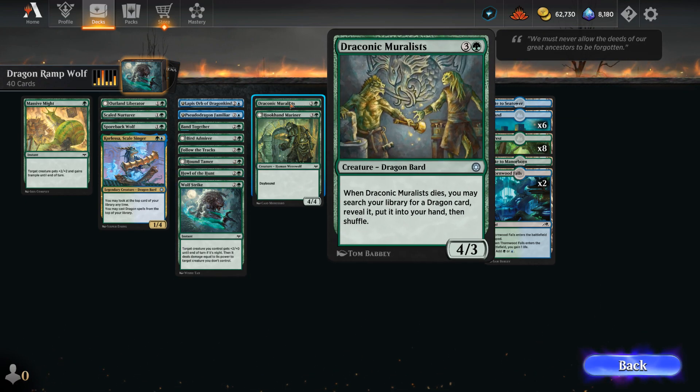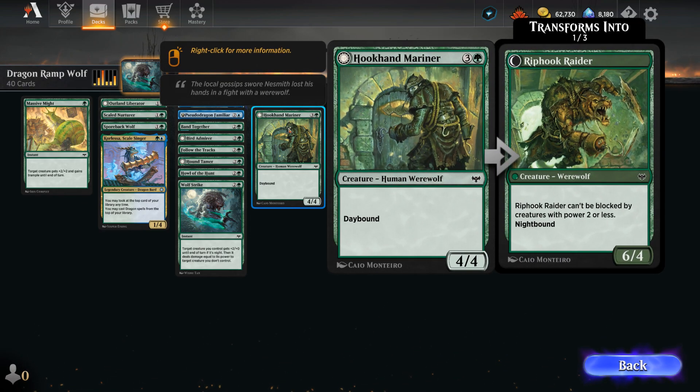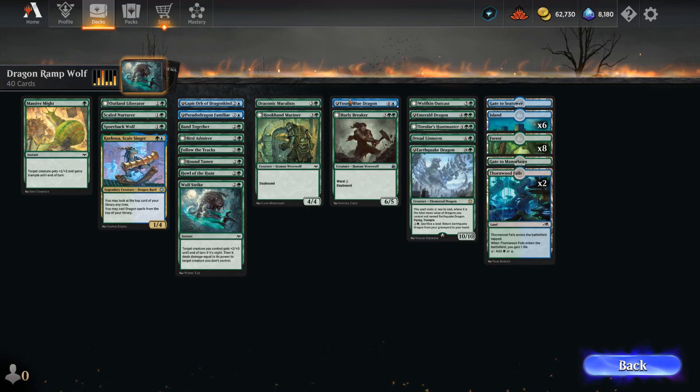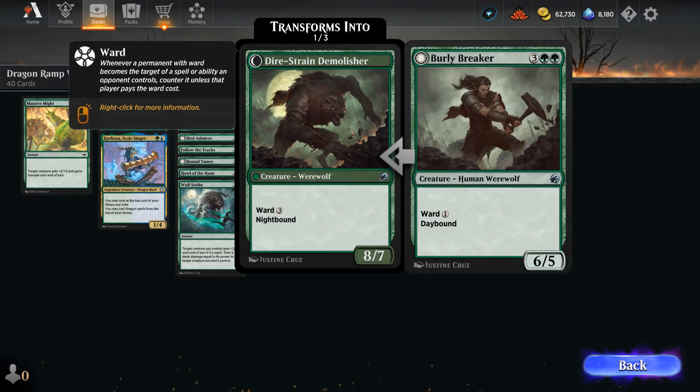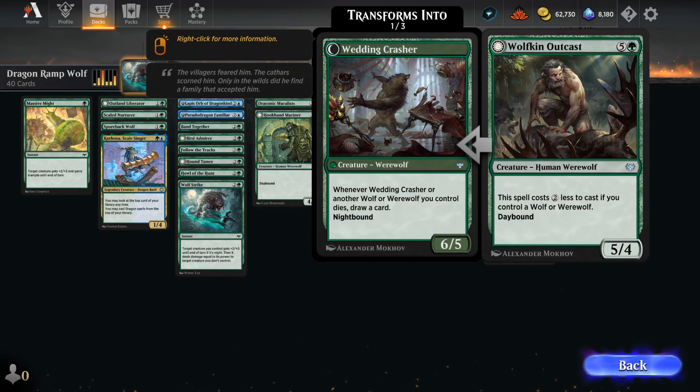And then at 4 mana, there's the Muralists, which can find one of our dragons when it dies. The Mariner, another efficient werewolf. At 5, there's the Young Blue Dragon, can use the Adventure first to draw, and then a nice Flyer. We've got Burly Breaker as another large werewolf. And then topping off our curve, there's the Wolfkin Outcast.